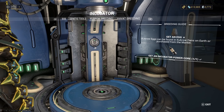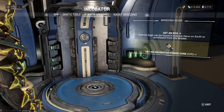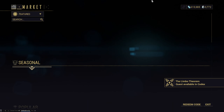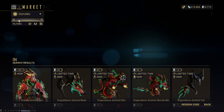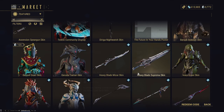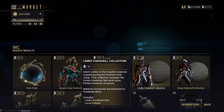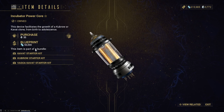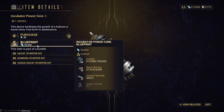This is an incubator segment right here — you will need one to get a Kubra. You can either go to the store and buy one; they cost 35 platinum. Head over to search and type in 'incubator' and you'll find it. You can buy it for 35 platinum or pay 50,000 credits for the blueprint. The blueprint is probably the better option — it's just cheaper.